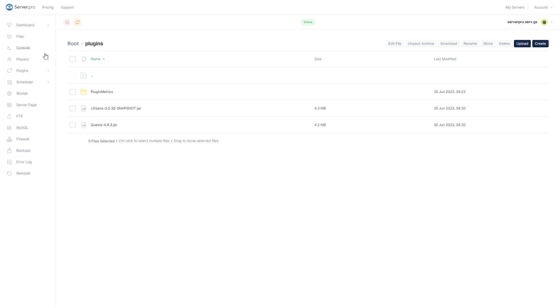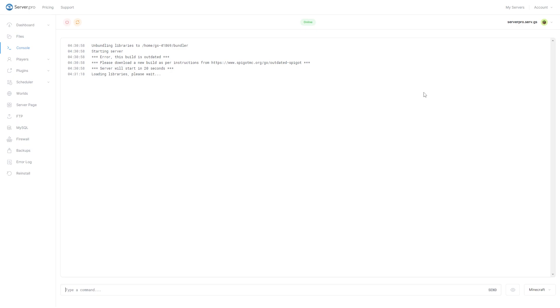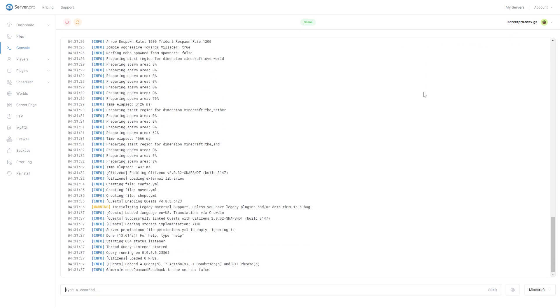Then you can turn on your server and wait till it's online to see if the plugin has installed correctly. After doing so, head over to the console tab to make sure your plugin is installed. You can see it's installed when it says done near the bottom. Make sure there aren't any errors relating to the plugin.